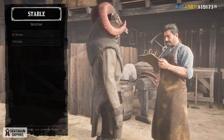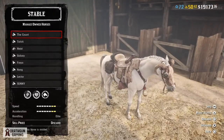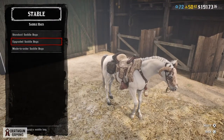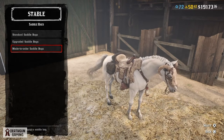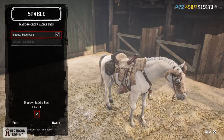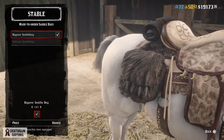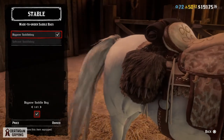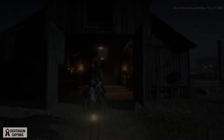Once you purchase the saddlebag, you come to your horse and switch it like any other bag. It will be under the 'Made to Order Saddlebag' tab — a brand new tab. Sadly, there are no bonuses to this saddlebag. You do not get more slots for your outfits or anything extra. It just looks really cool because it's pretty much a bear paw, and whether it's day or night it looks glorious.